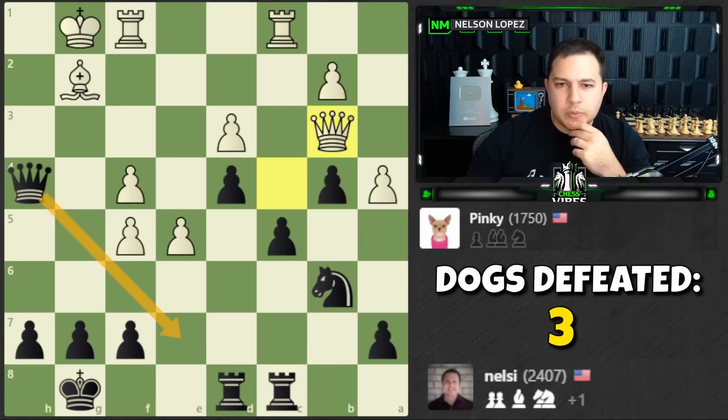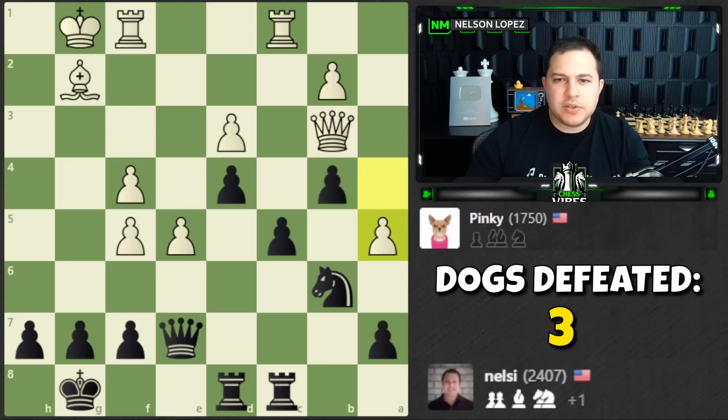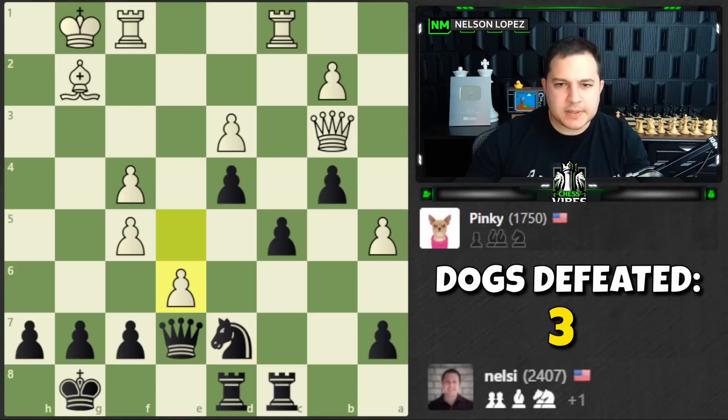Do we bring the queen back to defend? Let's go here. As long as we can survive this attack — oh, I didn't think about that. Uh-oh. I don't have a ton of options with my knight. Guess we have to go here. But e6 — uh-oh. I don't want to just move and allow this — but actually, there's not a forced continuation, so I could do that. Let me just move here.